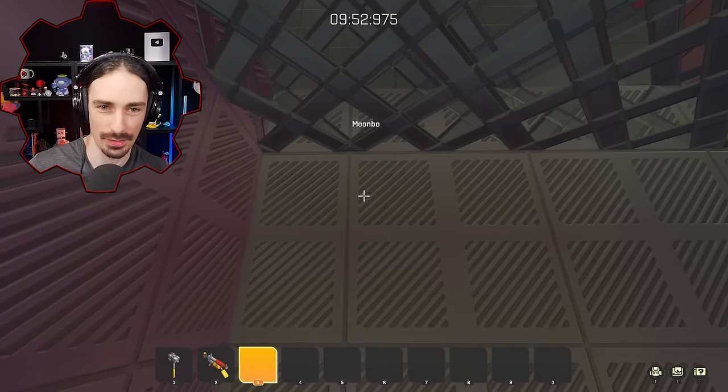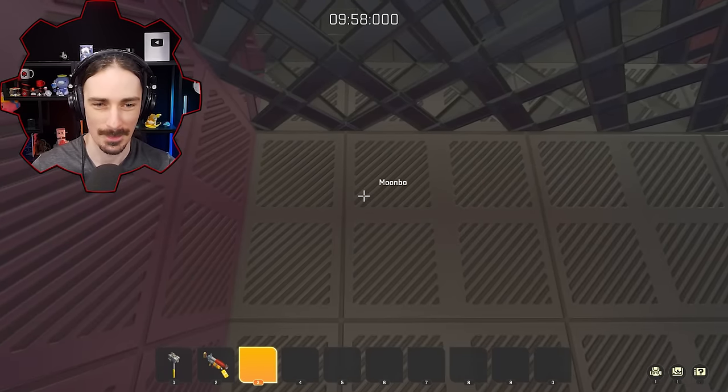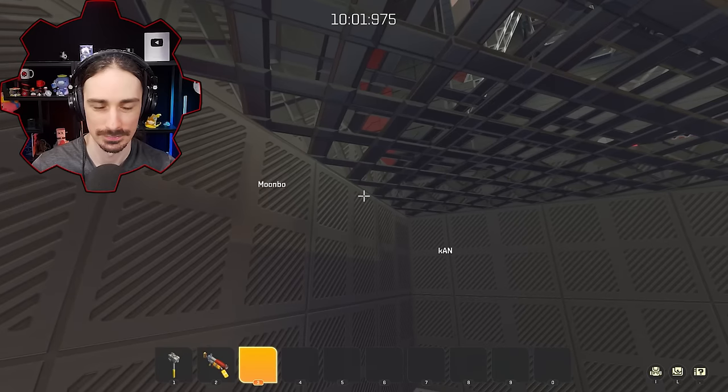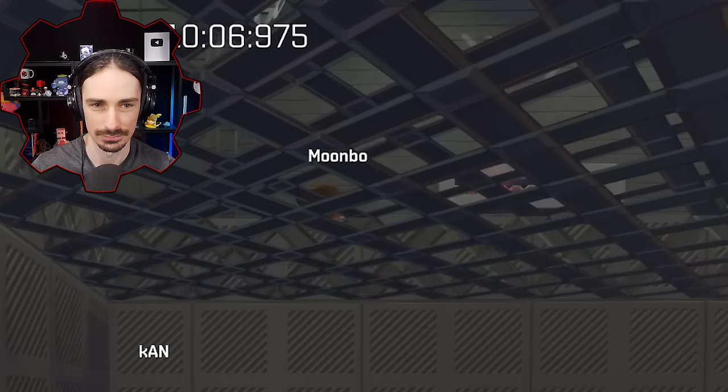All right, 10 seconds to your next hint. Where'd you — I just saw your name shoot up. Where are you going? Did you yeah? What the heck is that? That's a cool spot. I feel like I found all the spots there. All right, all right — 10 seconds. Okay. Who's going? All right, there's mine.